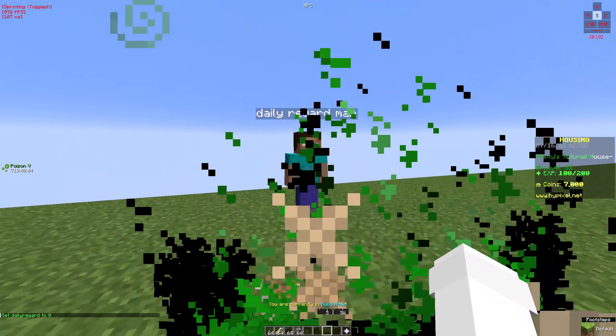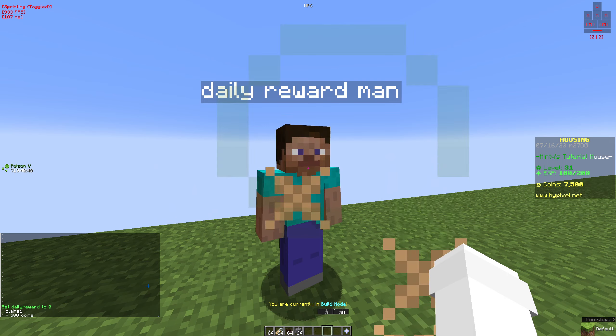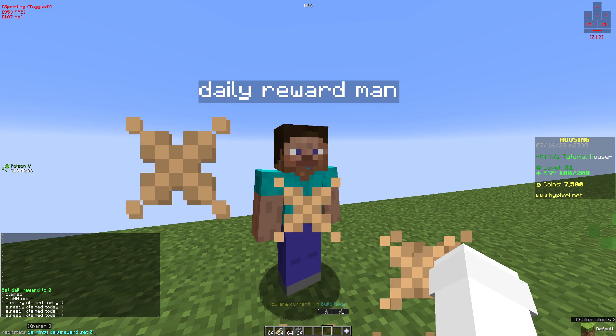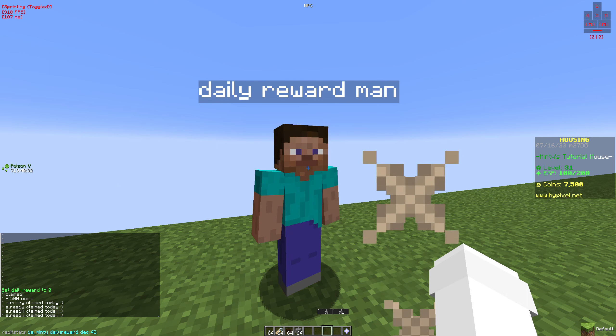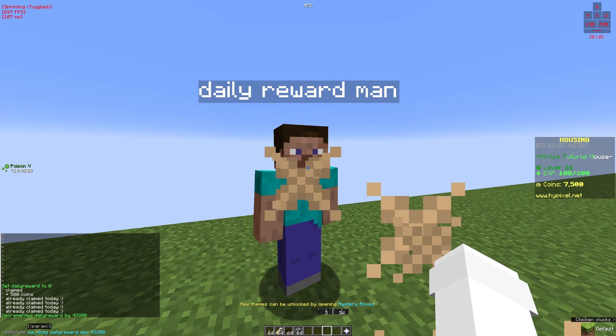Let's say we just logged on and we've never claimed this before. We click it and we've claimed 500 coins. If we click it again, it says 'already claimed today.' Now let's say we wait 12 hours and come back.